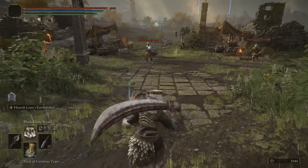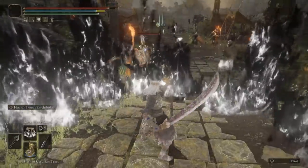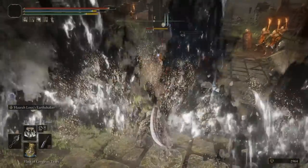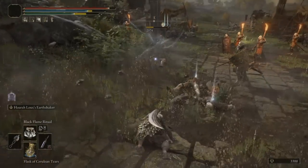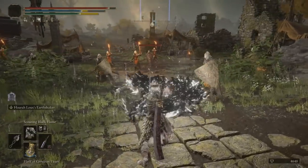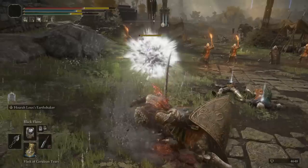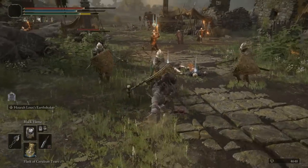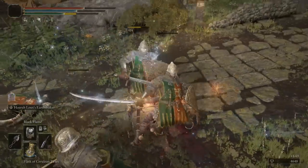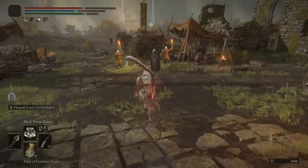This is just a great build overall if you've been looking for something different. Using both the Black Flame and the Earthshaker is a great combo — try it out. I hope that you guys have enjoyed the video. If you have, give the video a like and let me know what you guys think down below. If you have any questions, definitely post in there — I will try to reply back. Thank you all for subscribing, and I'll see you all in the next video.